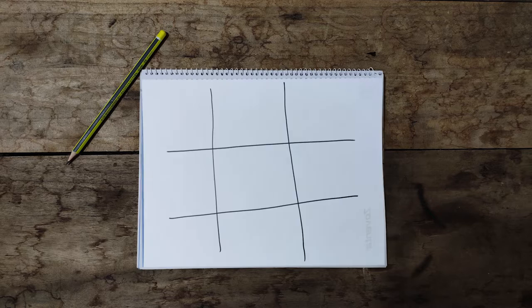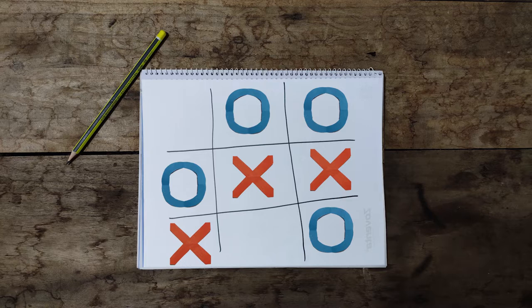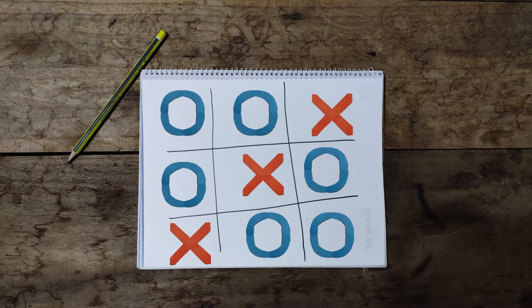First, let me remind you that the game is played on a grid that's 3x3. You are X and your friend is O. Players take turns putting their marks in the empty squares. The first player to get three of their marks in a row — vertically, horizontally, or diagonally — is the winner. When all nine squares are full, the game is over.